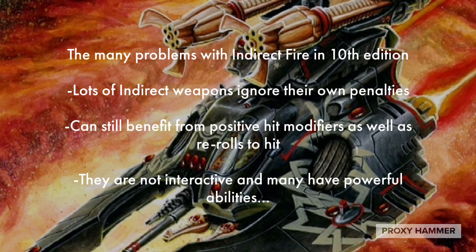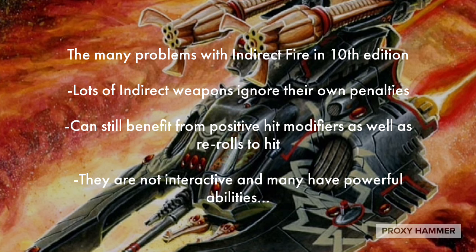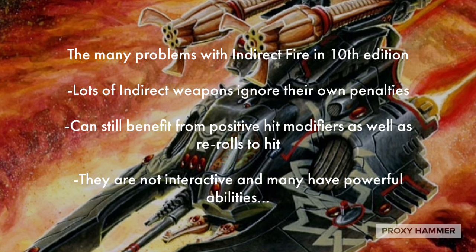Basically, a lot of indirect fire weapons in the game just ignored their own penalties anyway. Either they ignored cover, or they simply ignored the ballistic skill modifier because they had the heavy keyword, which gave them plus one to hit when they stood still. And indirect fire weapons in 10th edition could still benefit from positive hit modifiers as well as re-rolls to hit. So these weapons that were supposed to be inaccurate — because they're firing out of line of sight — were actually really accurate.